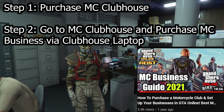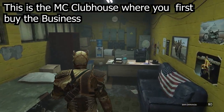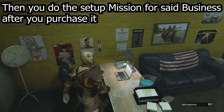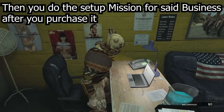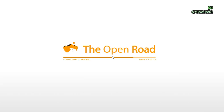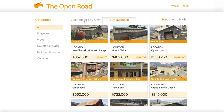Once you're in your motorcycle clubhouse, you're going to want to head to the laptop over here. Once you open up your businesses, you can go to buy businesses and we're going to be looking at the forgeries in this video.